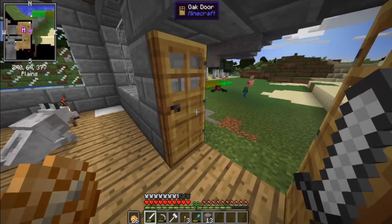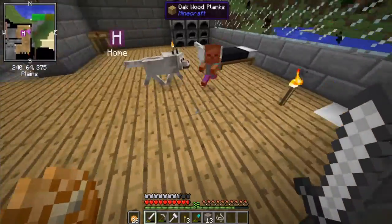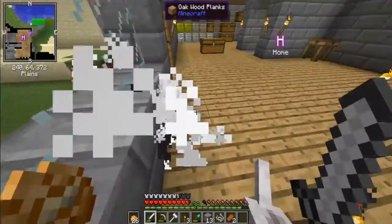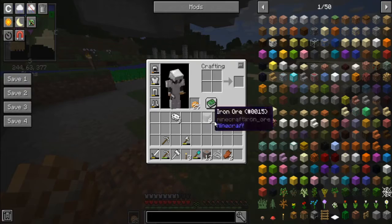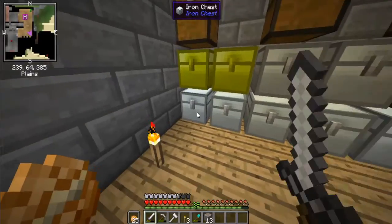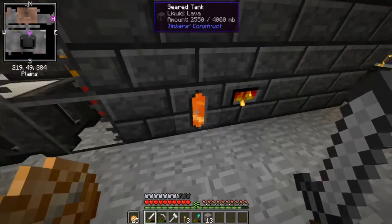Baby zombie and spider! Get the baby zombie. Those guys took a little bit to deal with - the baby zombie took a bit of damage there, but whatever. Armor took the most damage, so I'm probably going to need to make more armor sooner or later - hopefully sooner rather than later. Okay, putting all these ores in the smelter to smelt, of course. Oops, that's lava, not ores.